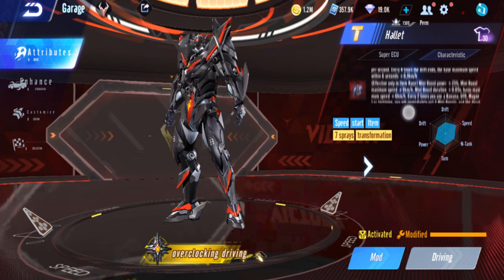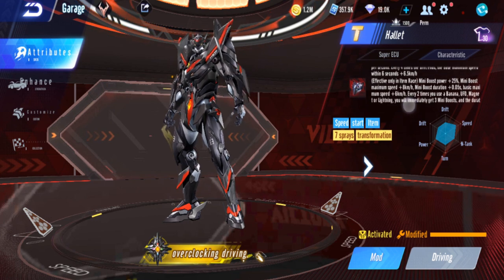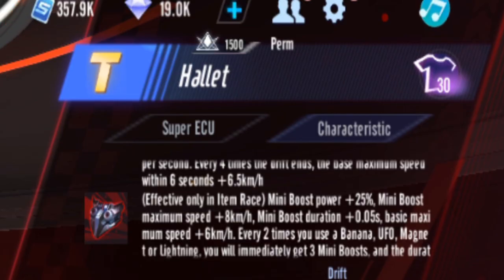Alright, so if you look at the item characteristics — Mini Boost Power plus 25%, that is a lot, so you have a strong power. Mini Boost Max Speed plus 8, Mini Boost Duration plus 0.05 — so there's a bit of a Mini Boost Duration increase.